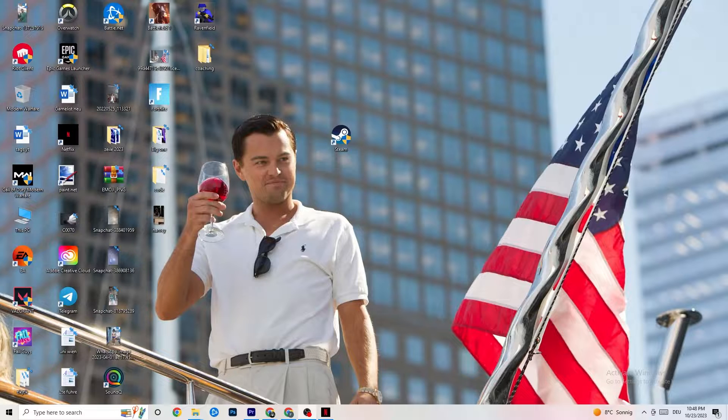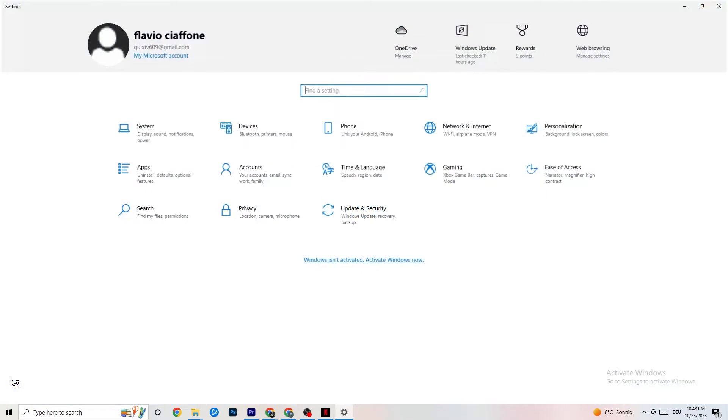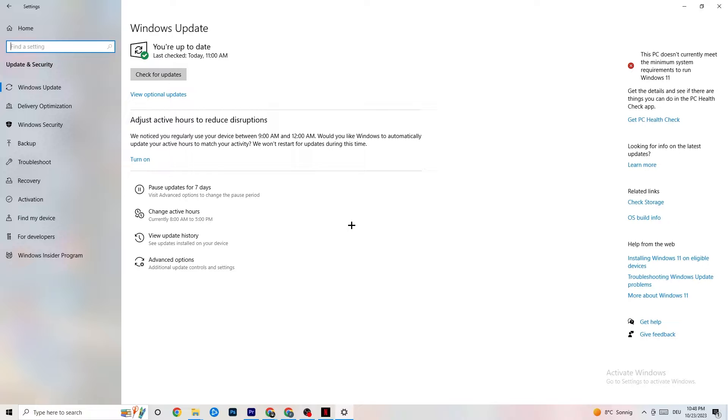The first thing I'd recommend for everybody is to navigate to the bottom left corner of your screen and click on your Windows sign, or use the key on your keyboard. Click on Settings, then navigate to Update & Security. I know it sounds basic, but trust me — keeping your Windows and driver updates current will solve 90% of your problems. Check for Windows updates and download the latest version.